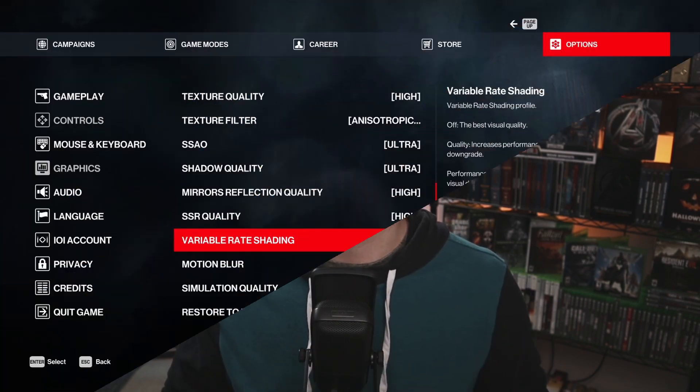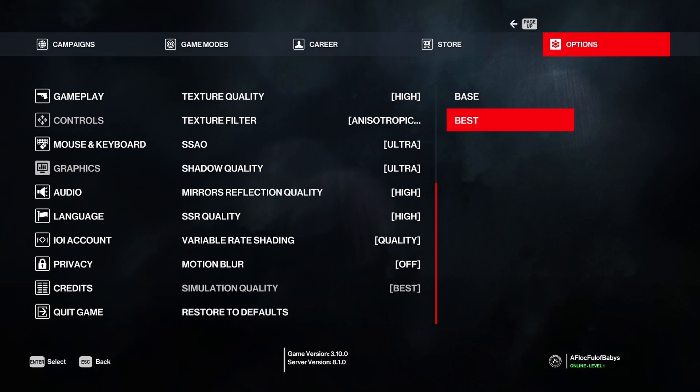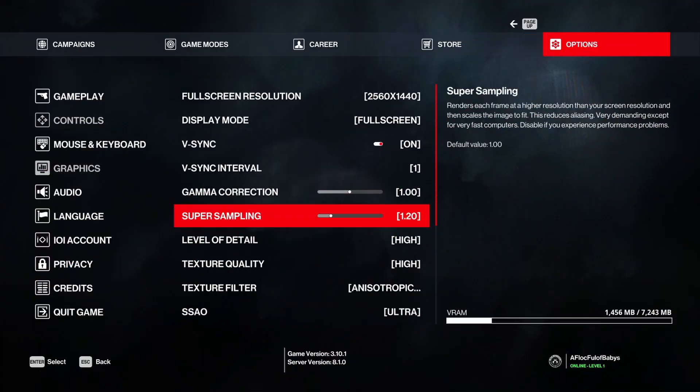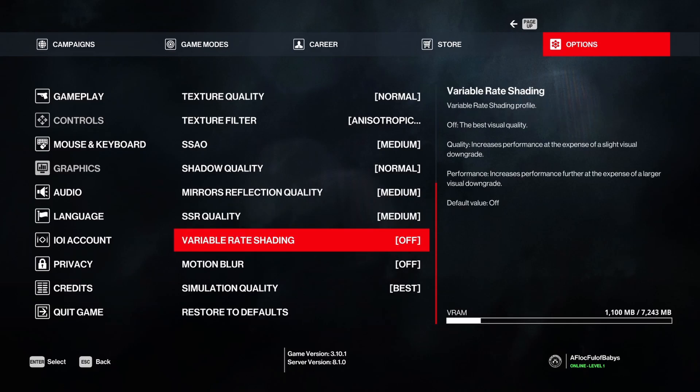I'm going to talk about simulation quality as well as variable rate shading right after the testing. For the testing it's super simple — I tested the game at ultra, high, and medium settings. For each quality setting I toggled super sampling on and off, and I also showed the differences in quality and performance with variable rate shading.